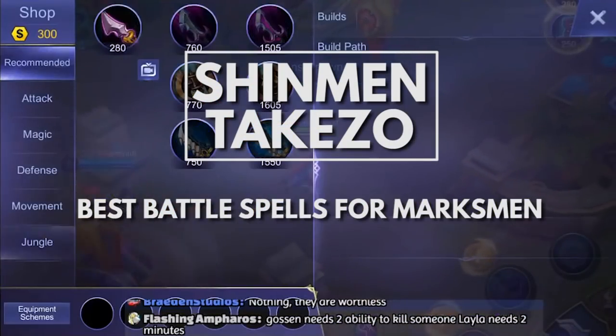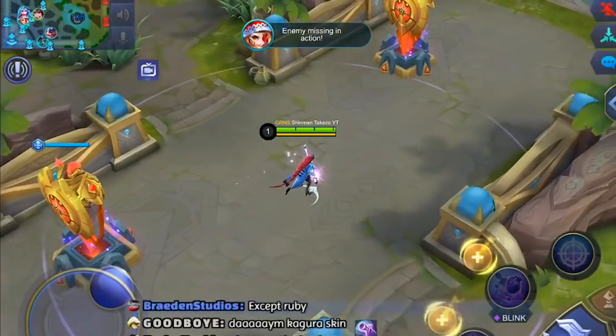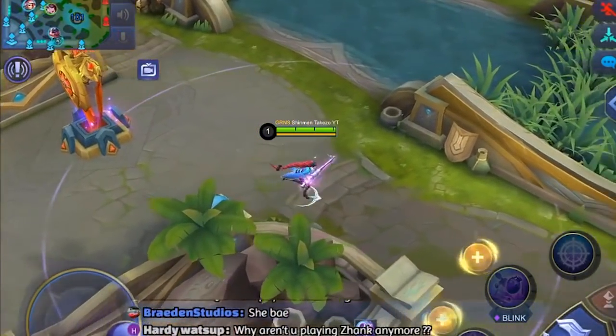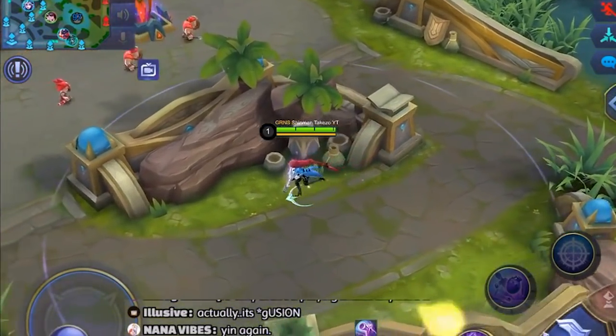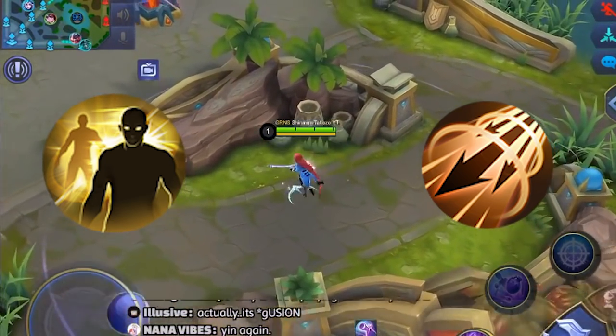Hey, what is up everyone, welcome back to another video. Shin Min Takizo here and we'll talk about the best battle spells to use on different marksman heroes. Before we proceed, let me make this a bit simpler by telling you that when playing as a marksman, these are the top two viable spells to use: Inspire or Flicker.